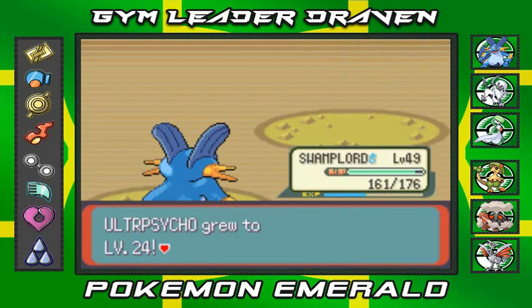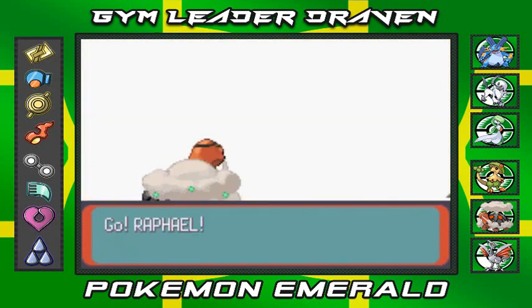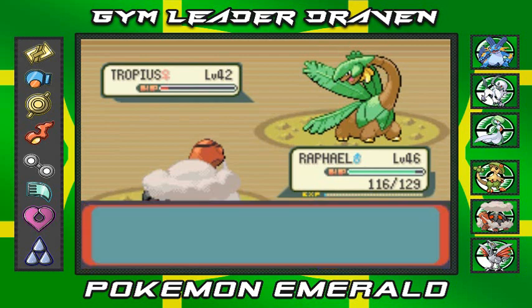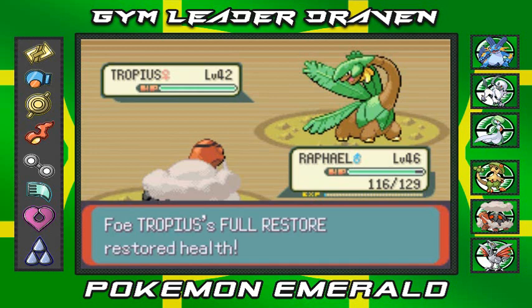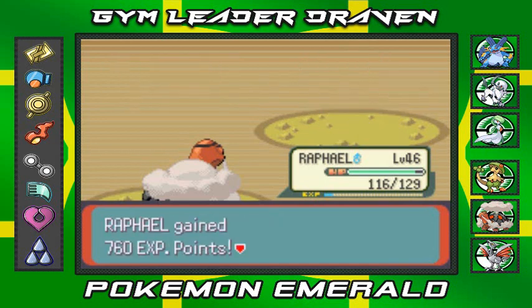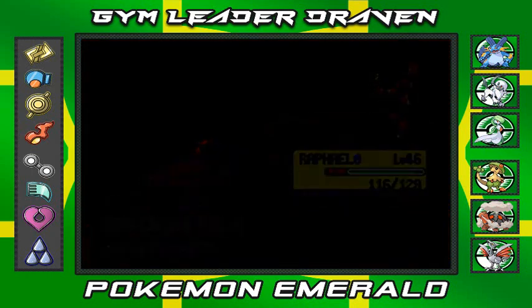Ultra Psycho grows another level. Tropius is coming out — back to Raphael. Let's do this for Hoenn! Flamethrower attack — she doesn't want to get defeated so quickly. Flamethrower again — finish him! That's right, one-hit KO. We defeated Julie. Alrighty.